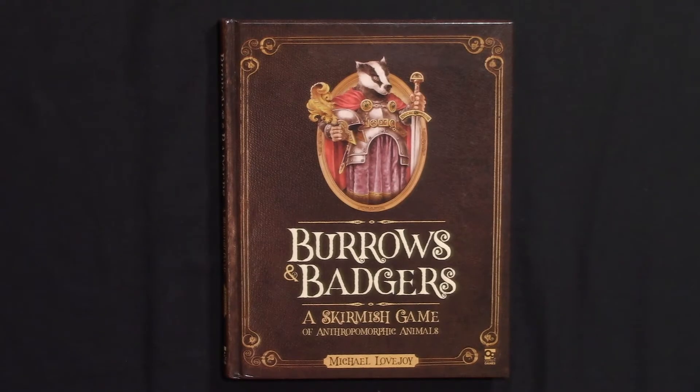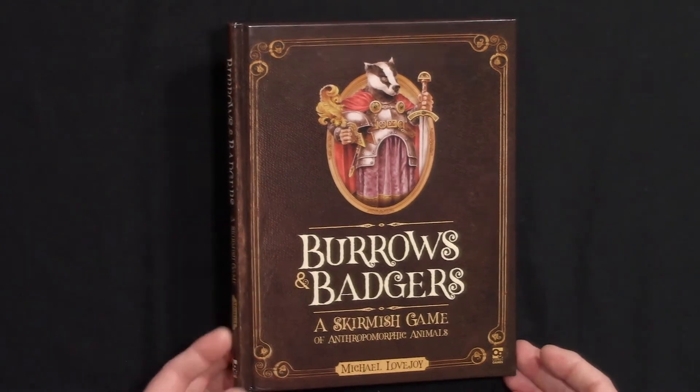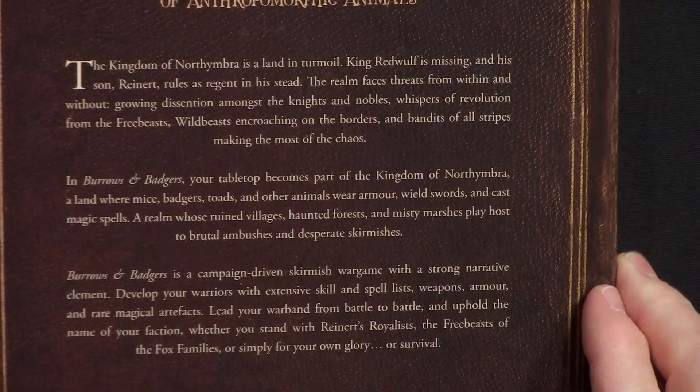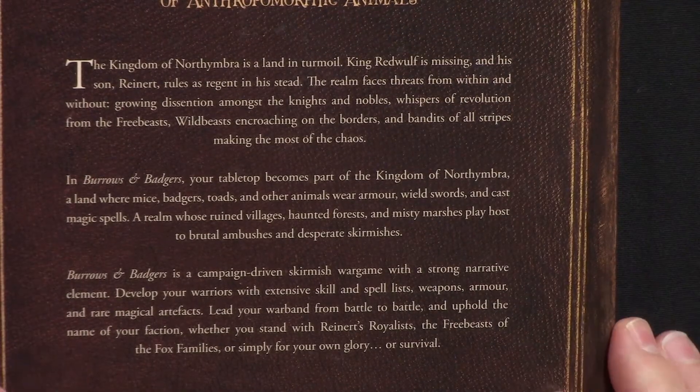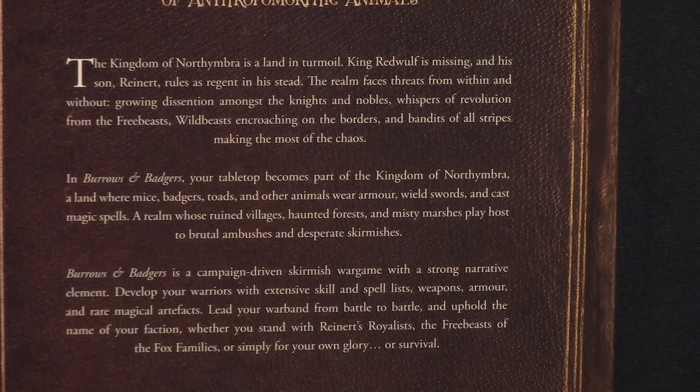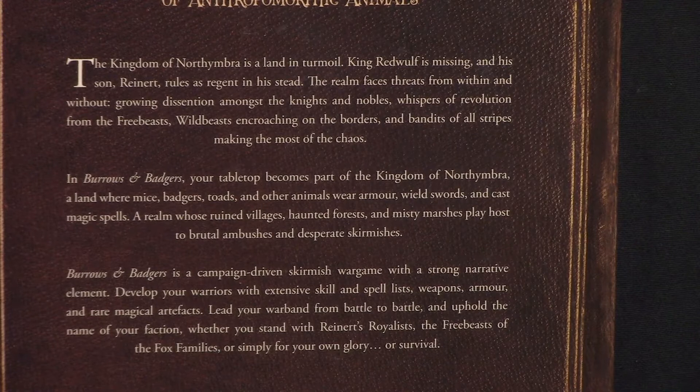This is Burrows and Badgers. It's a skirmish game by Osprey Games, written by Michael Lovejoy. It's a hardcover book, about 128 pages. And here's the back of it, which explains what you're doing here. And you're wondering, because it's a skirmish game, about anthropomorphic animals.